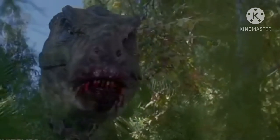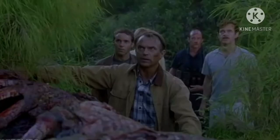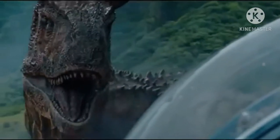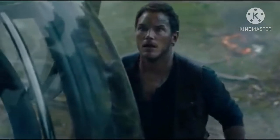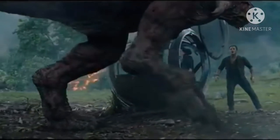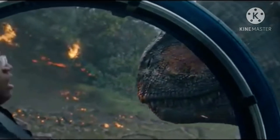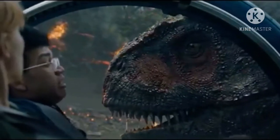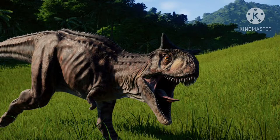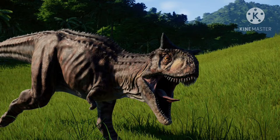Now let's get into Carnotaurus — and there were a lot of these. The first one that was only on Sorna, and not seen until Fallen Kingdom, is the Carnotaurus. We don't fully know what the InGen version of the Carnotaurus looks like, because we've only seen the Jurassic World: Fallen Kingdom version, which is most likely the Masrani version, since we know Masrani cloned many of these dinosaurs.